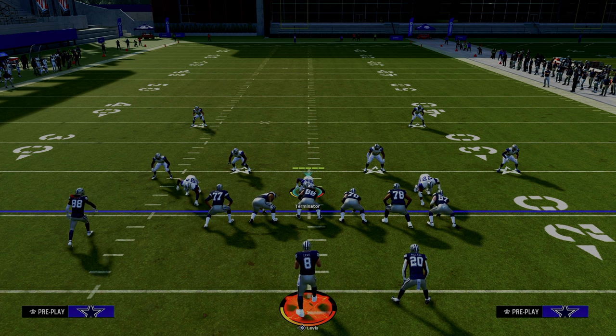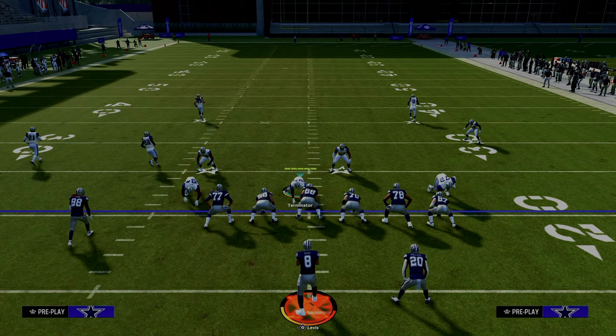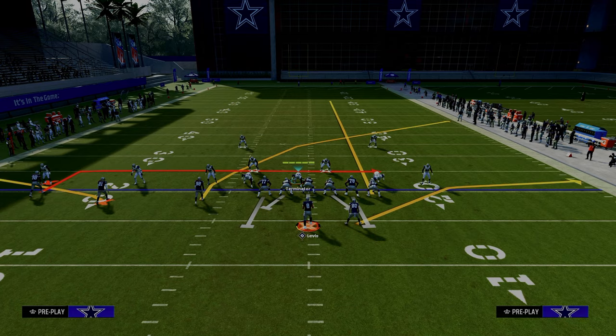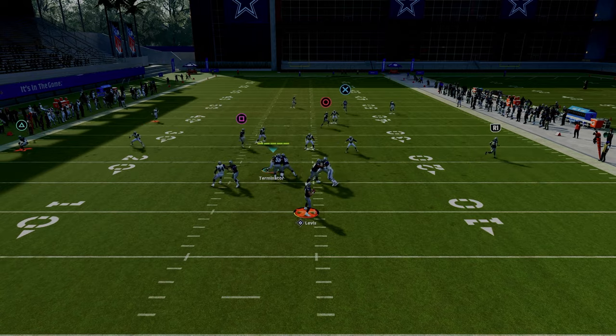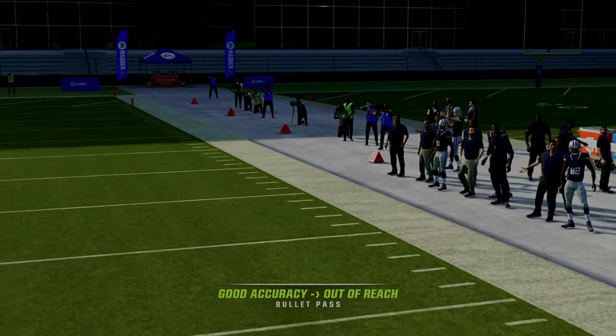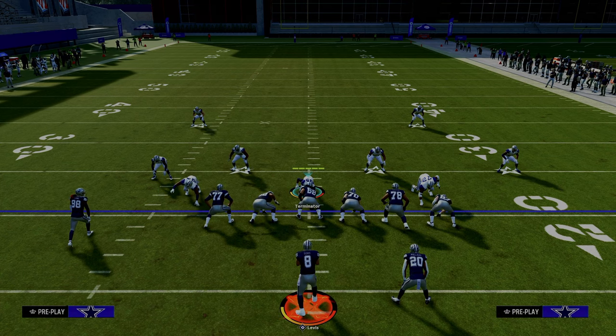Another key route combination that people will utilize in trips tight end — let me show you one more before we talk about how to slow this formation down. The tight end is going to consistently clear out that third, and then they can throw the crosser underneath. So let's get into our Cover 3 Cloud.